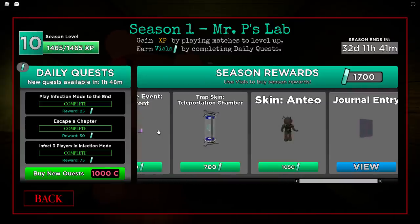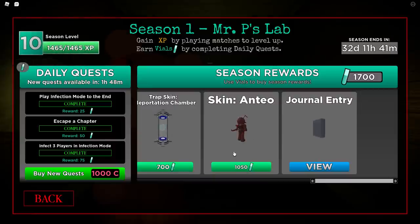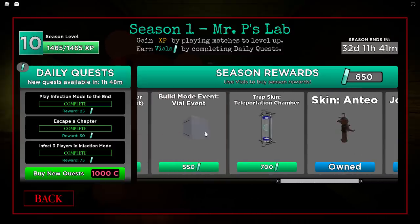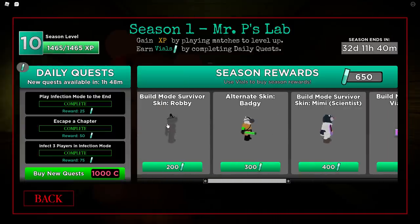After hours of grinding to get coins and vials, I actually have 1,700 vials now. I'm going to buy this skin right here because it looks so awesome — it kind of looks like a chroma skin even though the colors aren't as bright, but it changes colors which is pretty cool. I only have 650 vials left after that. I was thinking about getting this trap but it's basically the same as the regular teleportation trap.